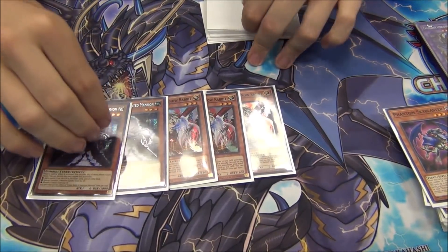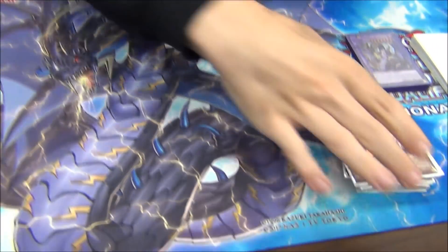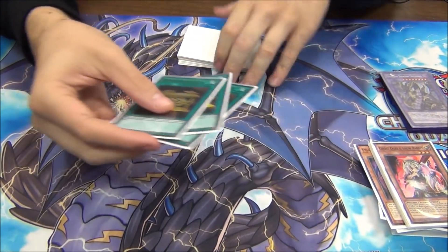Three Ogre and two Bell for the hand traps. I didn't play Ash for some reason — everyone kept telling me it was bad. I'm like, I don't know. Ogre didn't really do anything, Bell didn't really do anything.